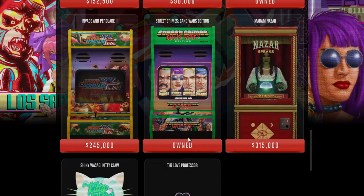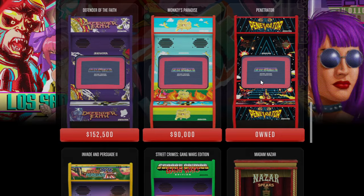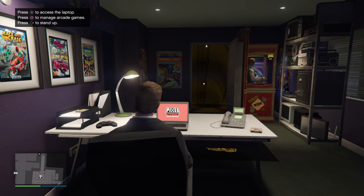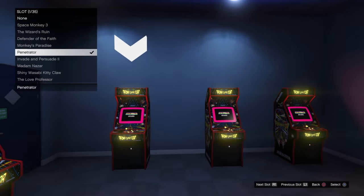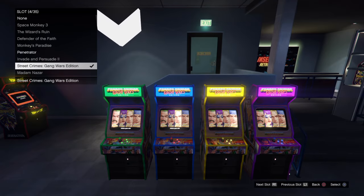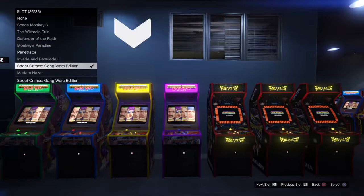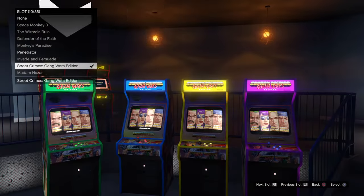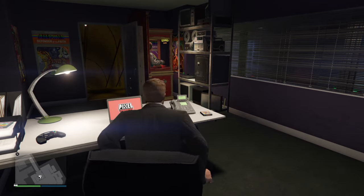You can see I also own Street Crimes: The Gang Wars Edition, which comes with setting up the arcade — you're given that game for completing the original setup. Once you've purchased your second machine, it'll take a little time to deliver, but once it arrives, come in here and manage your arcade games. Use L1 and R1 to slide through the available slots and fill them up. Street Crimes comes in sets of four, then slot the Penetrator — or Monkey's Paradise if you bought that — into every remaining slot. Fill every single slot up with available arcade machines.